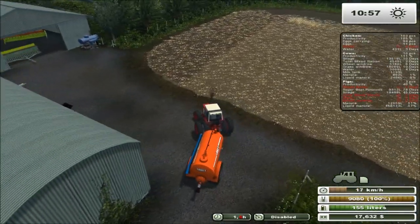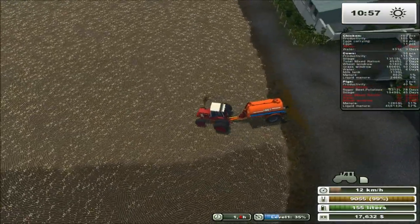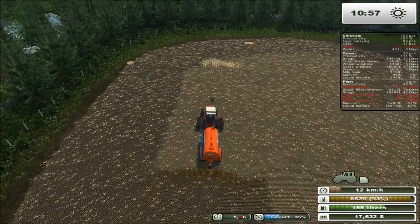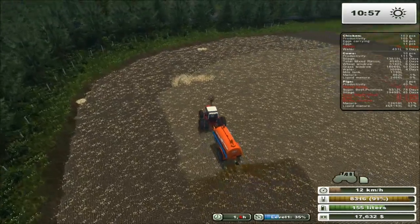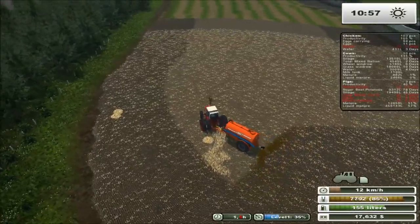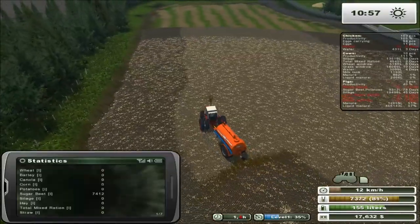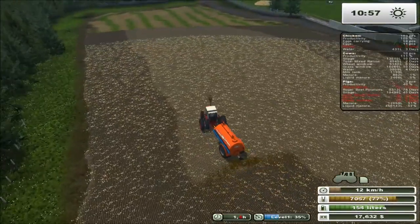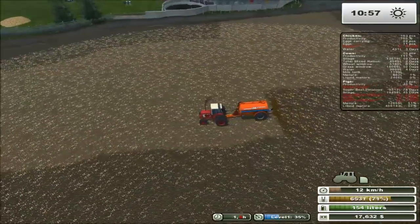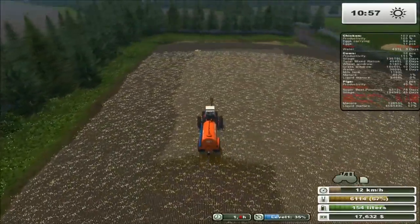Right now on this map it doesn't make a difference because these fields are so close, but for field four that might be an idea. Do we have anything in the sugar beets? We could sell some silage if we need to. Maybe we'll do that actually - that's something I haven't done before. I know you can set up courseplay using it, but it's a bit funny. I've tried it before on a different map and I didn't get it to work the way it was supposed to because there's a little arm for that nurse tanker and it's supposed to be able to put the arm out.